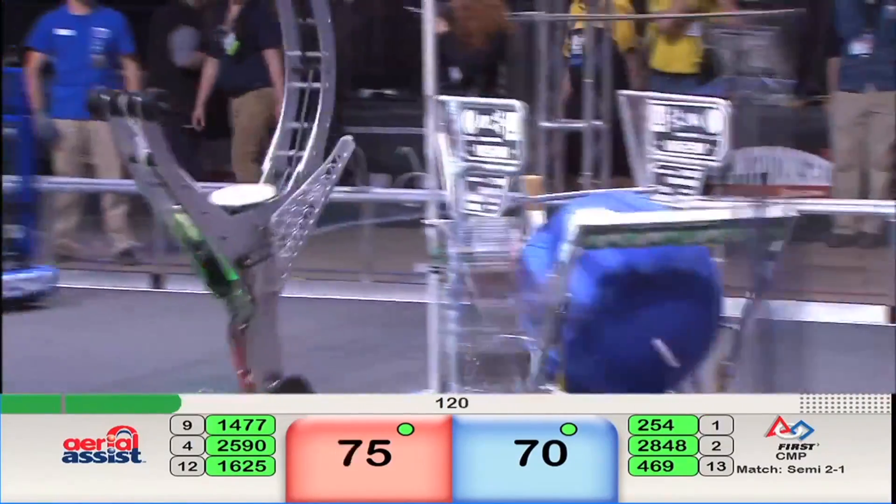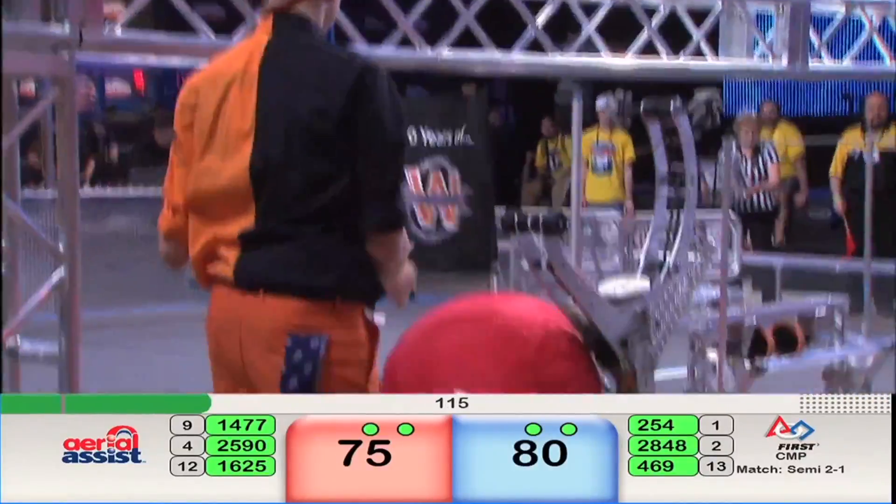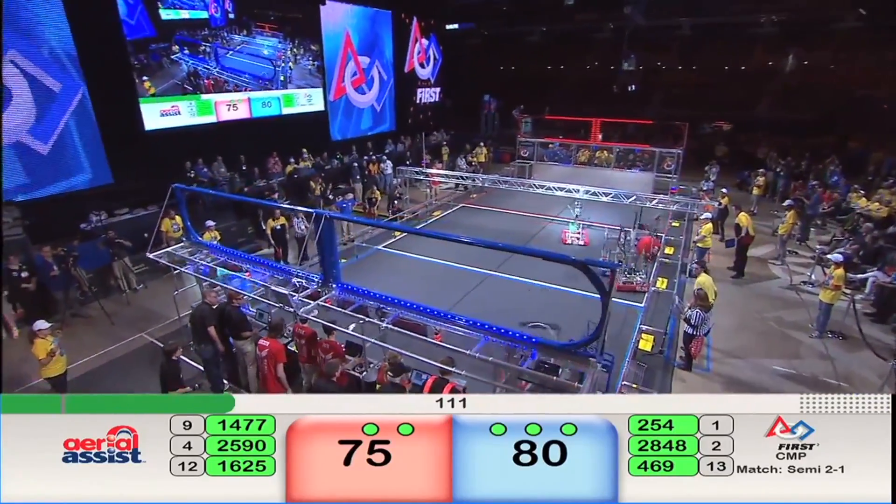Riding along with 1477 — they get the ball up and over the truss, picking up the truss points. Human player catches the ball, drops it off to one of the Red Alliance robots. Robot can't hang on to it. Ball falls to the floor.